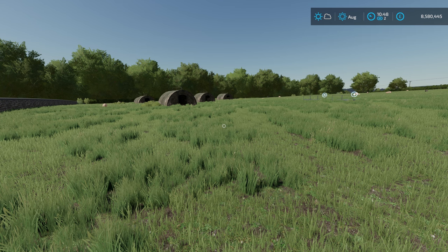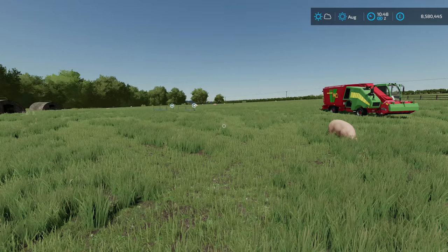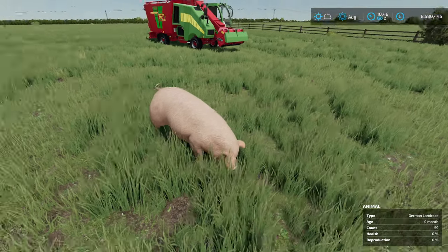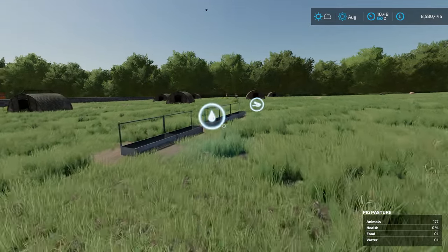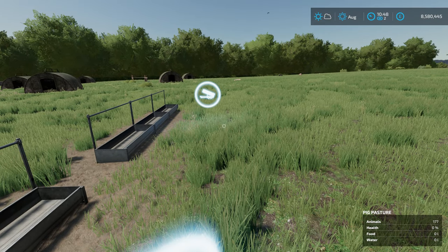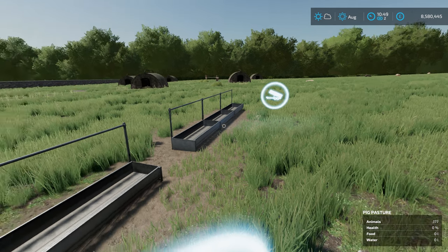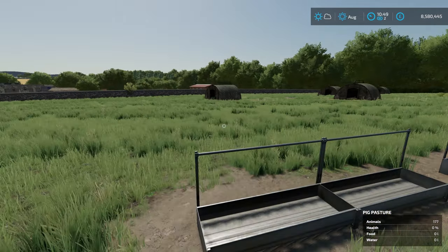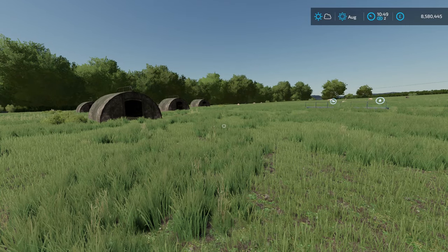Welcome back to another Maize Plus video — the fourth in the getting started with animals series. Today we're looking at pigs. I'm still on Calmsden, which has a pig yard, so that works out nicely. Like in base game, you'll sometimes need to give them water, you'll need to give them feed, and if they're in a shed you might need straw for bedding. You'll probably also get manure and slurry, but we're in an open pasture so we don't get that here.